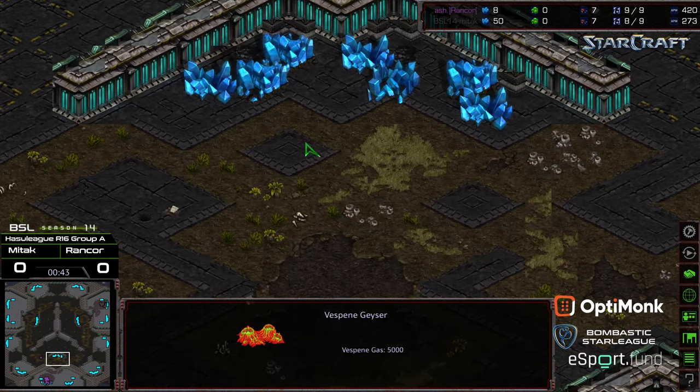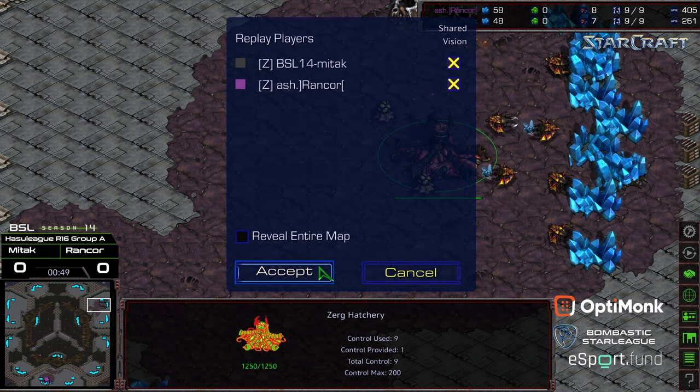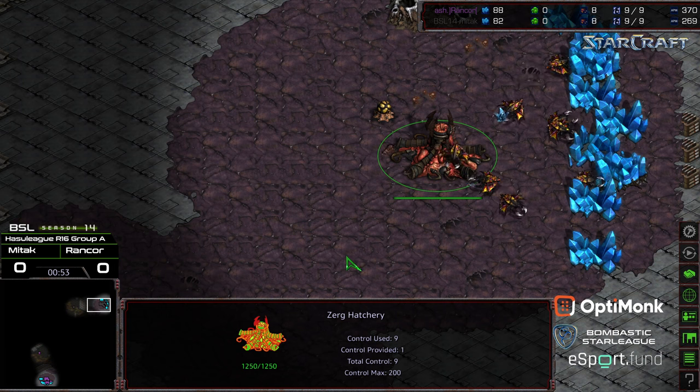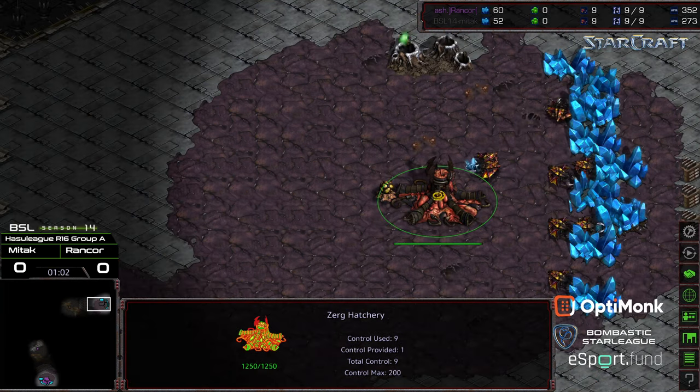You also have this kind of third that's mineral only. I saw some map testing between — I think it was Scan and Kala — a very long time ago; that felt like BSL season 12. Anyway, here we've got Mittak and Rancor. Rancor, we know, has pretty strong ZvZ. Mittak, I don't know the quality of his ZvZ, but I know he's a solid player.